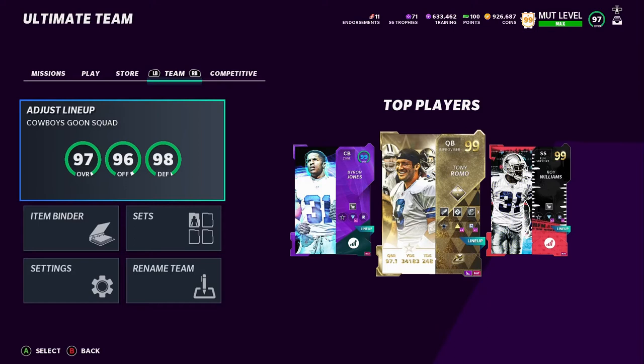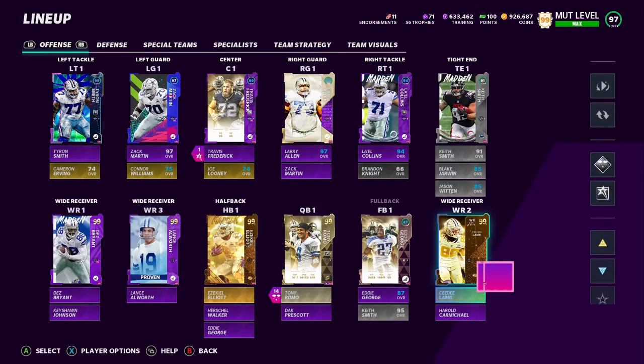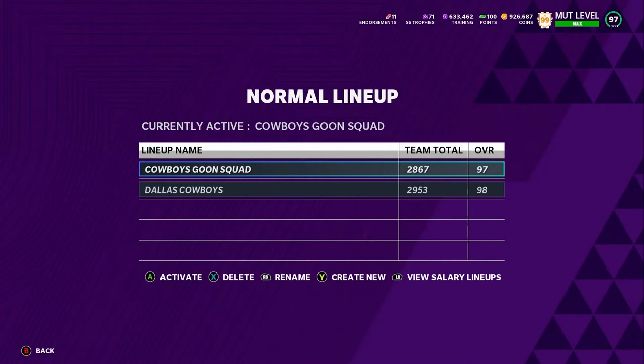So what I'm going to be doing right now is adding two new players to the 99 Goon Squad. Our team isn't technically 99 right now but we're going to have a 99 within this week. I wanted to build it up before Madden 22 — you don't need a 99 squad, you could win tons of games with even a 97 or 95. But I have the coins and the training, so might as well use it and keep Madden 21 interesting until Madden 22 drops. We're going to add a punter and a fullback.